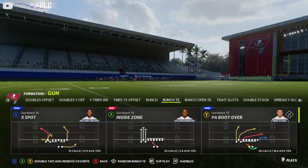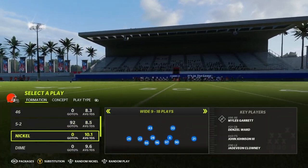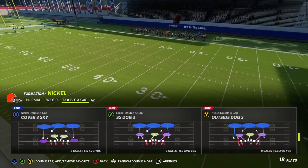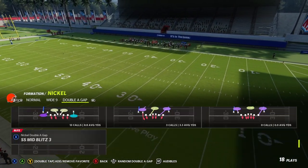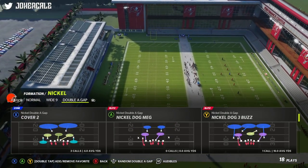The play we are going to want to be calling is PA Boot Over. We're going to want to pick that and come out in Cover Two, just because it is a deep half beater — or glitch, whichever one you want to call it — but we are going to come out in Cover Two.